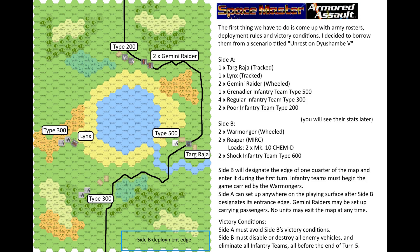Site B will designate the edge of one quarter of the map and enter it during its first turn. Infantry teams must begin the game carried by the Warmongers. Site A can set up anywhere on the plane surface after Site B designates its entrance edge. Gemini Raiders may be set up carrying passengers. No units may exit the map at any time. Site B must disable or destroy all enemy vehicles and eliminate all infantry teams before the end of turn 5.